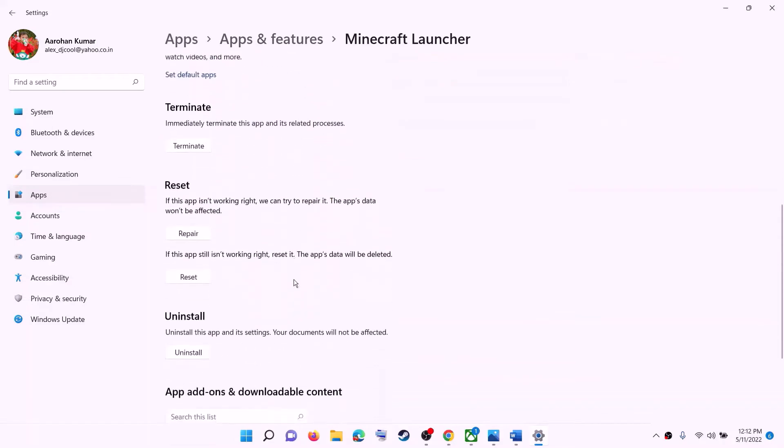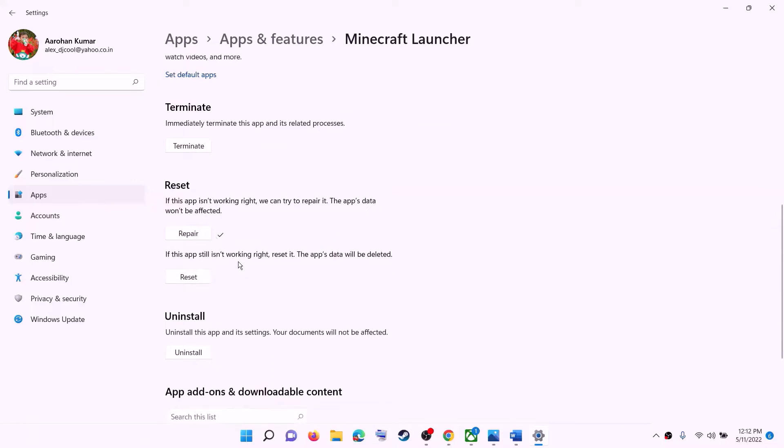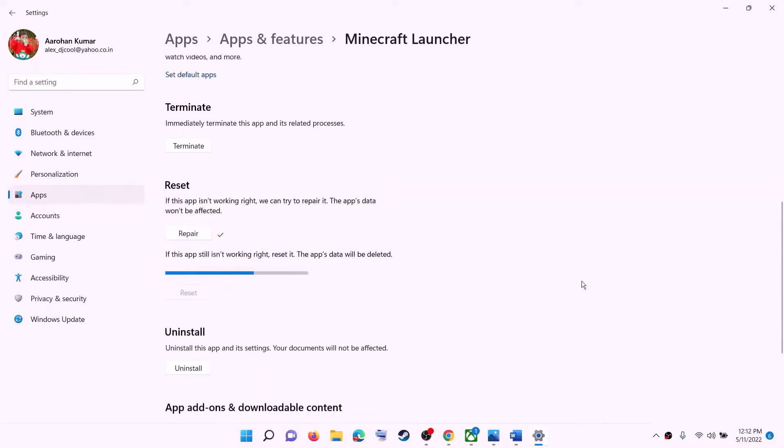Now scroll down and then click on Repair. After the repair, launch the game. If that does not resolve the issue, then click on Reset. After the reset, launch the game.